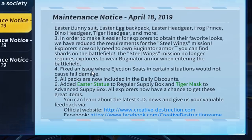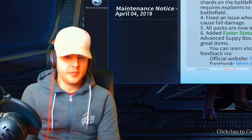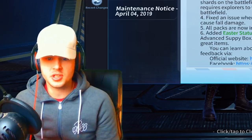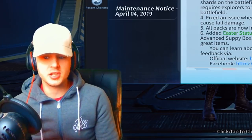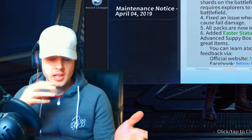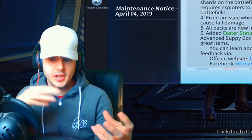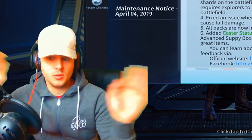Number four. They fixed an issue where the ejection seat in certain situations would not cause fall damage. Some other content creators have been doing this, mainly on the PC version - jumping in and out really fast of the ejection seats. You jump out really fast, in and out, and then when you go really high you've got no fall damage. It totally gets rid of fall damage.